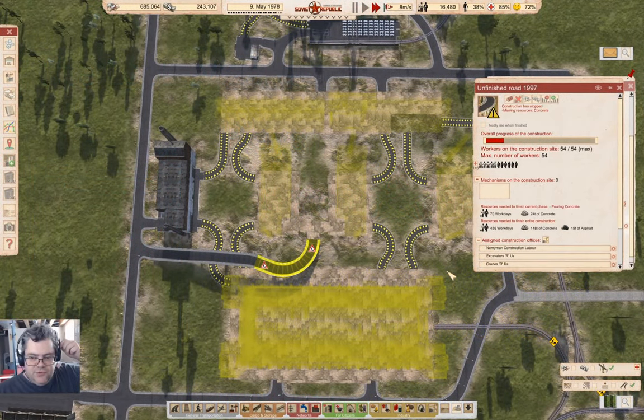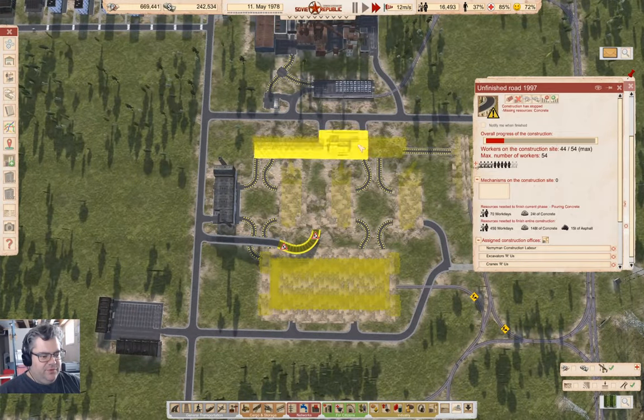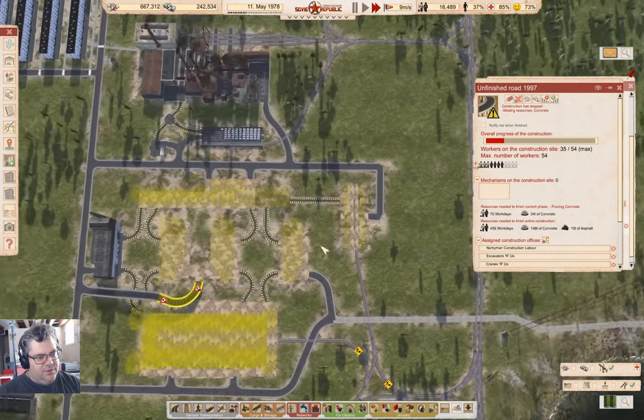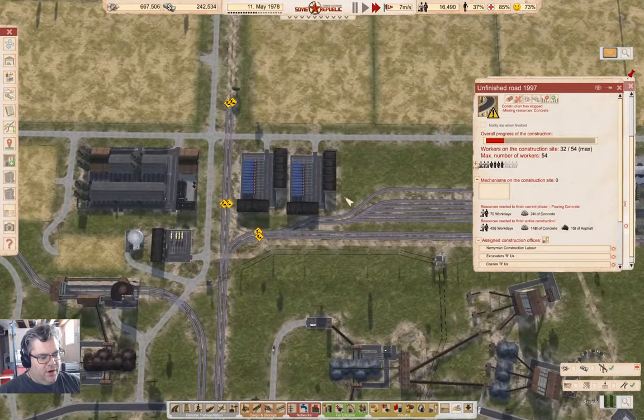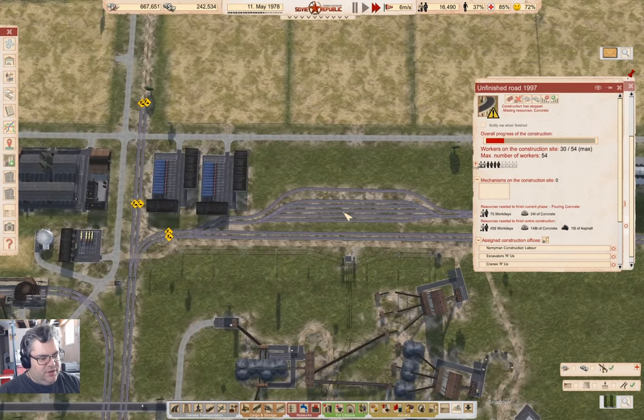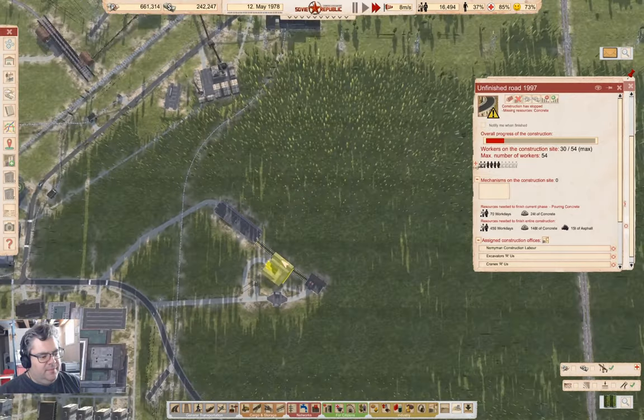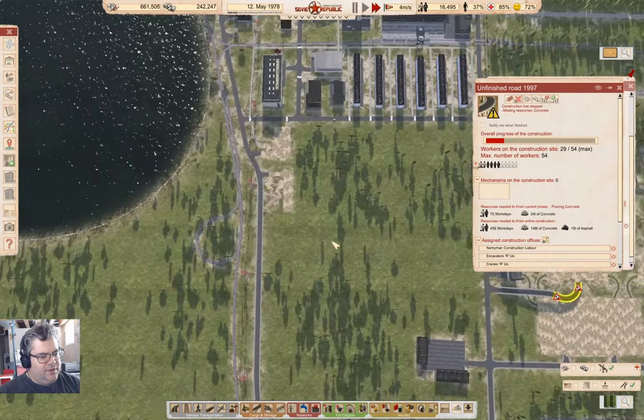Hey everyone, welcome back to Workers and Resources: Soviet Republic. This is Cosmonaut Mostly. I've wound time forward about six months. We're into spring, possibly into summer now. A bunch of the road layout over here in this food factory area is complete. There's one more bit of non-electrified rail construction to complete down here. The rail yard operation up here is constructed without the electrics, and that's going to be the foundation for this week's episode.